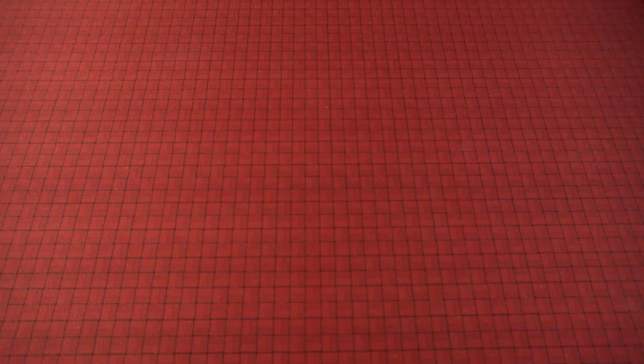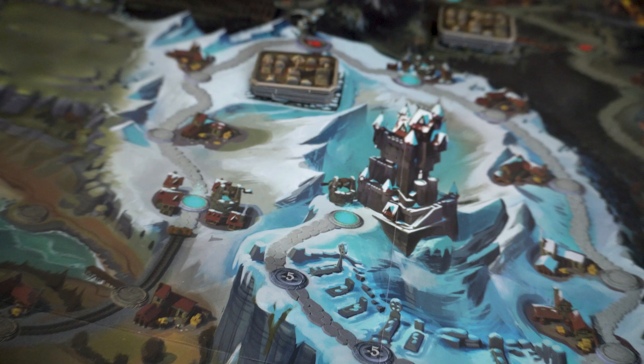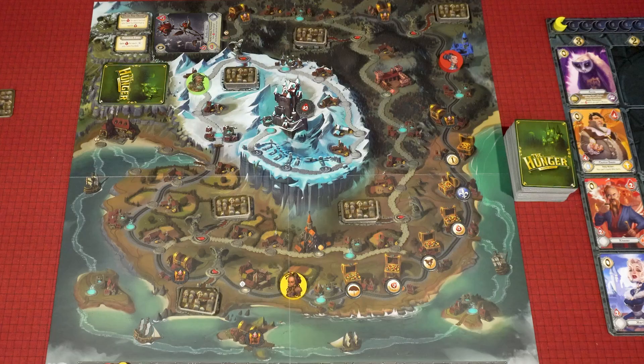For the first turn only, all players reveal their hand of three cards and calculate their speed point total. The player with the least amount of speed points will go first, followed by the player with the next lowest, and so on. Stack the player tokens so that the fastest player is on the bottom and the slowest player at the top.